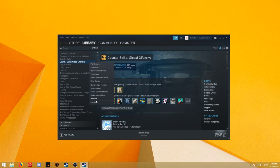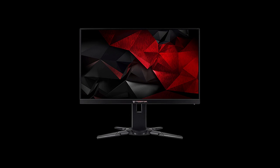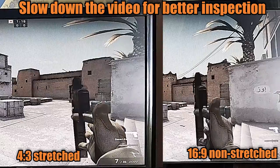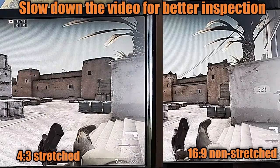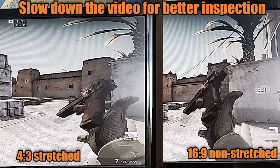After that you should write in CSGO launch options: -freq 144. This command is for those who have a 144 Hertz monitor, but you will notice the difference even on a 60 Hertz monitor. What I think it does is push your monitor to its maximum. This command combined with the lower resolution will surely give you a better reaction.